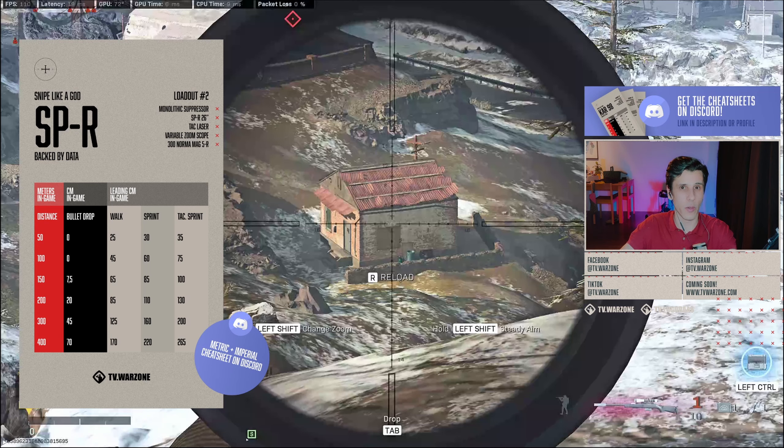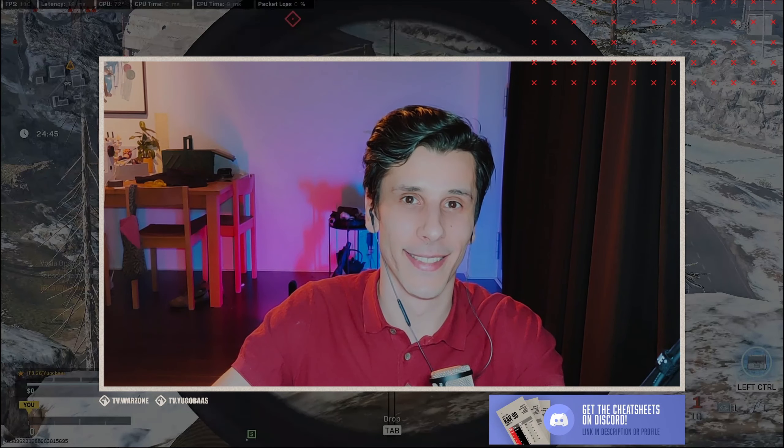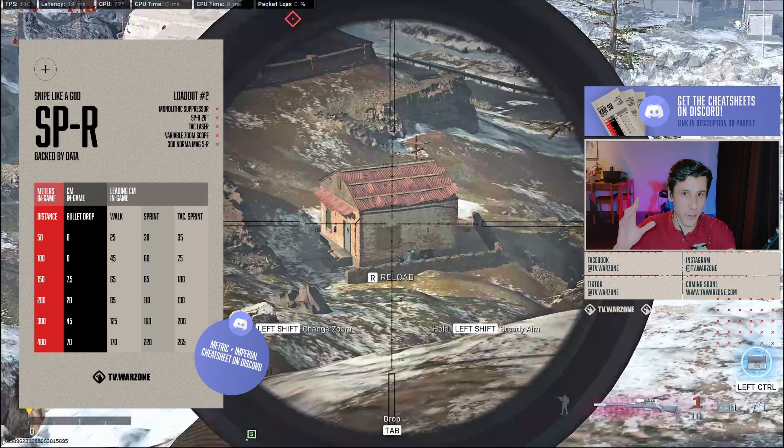Take a look at the last three columns — these are used to identify the lead for walking, sprinting, or tactical sprinting enemies. Tactical sprinters are easy to spot. The guy in the next clip was jogging as if he was just chilling in the park, but little did he know I was sitting in a bush camping at 412 meters making calculations. The bullet drop is about 70 centimeters and the lead is about 220 centimeters — let's watch him run into my bullet.